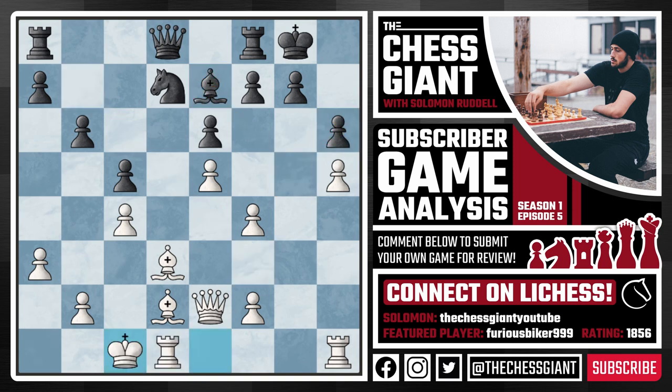Here from white we see castling queenside — I absolutely love this idea. If we're trying to attack the king on G8 it's generally better to have our king on the opposite side of the board. With our king on G1 it becomes a little bit more of a target, whereas with the king on C1 we can throw all of our pieces towards this king and try to win the game quickly. Black played A6 which I don't really think does much. If black had unlimited time they could play A6, B5, Rook B8 and try to break this game open, but they've wasted so much time already that they're simply too far behind.